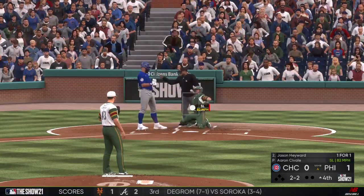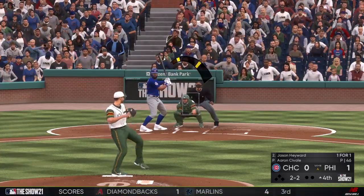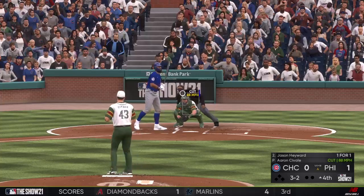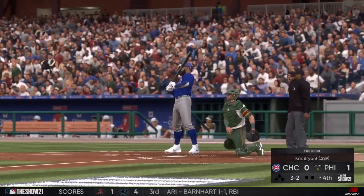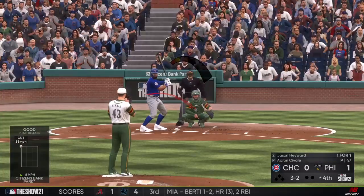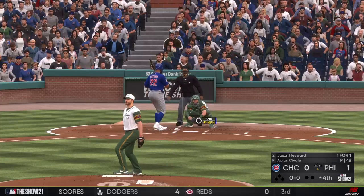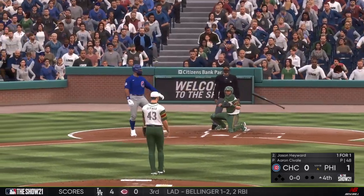A 2-1 slider is looked at for a called strike two. Tried to get in with the cutter but it's a full count, three and two. Great at-bat to this point. A walk right here could really just infuse some confidence into this lineup, and he lays off — ball four. The leadoff man is on to begin the inning.